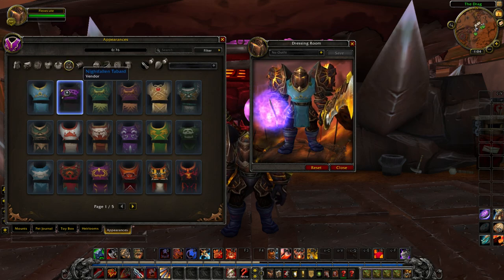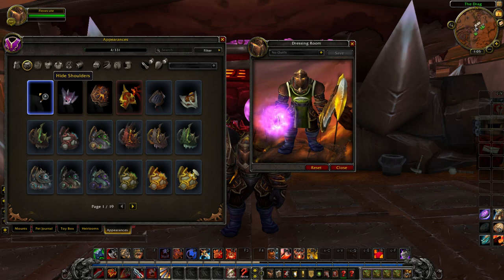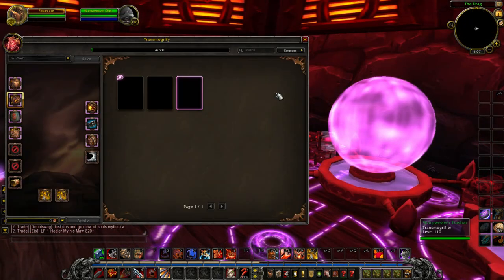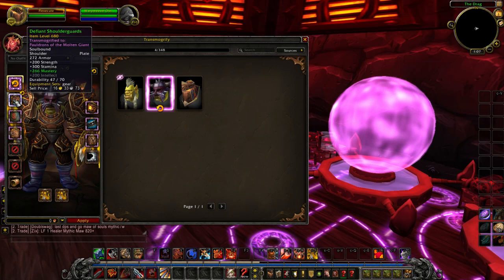They also brought in the long-awaited tabard transmog, which is great — there are 76 of them in total, so there are a ton of choices. Another popular request they implemented is the ability to hide shoulders. To apply any of this transmog, you still have to visit an NPC and pay some gold; it's not something you can switch out on the fly unless you have the Grand Expedition Yak.